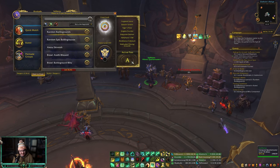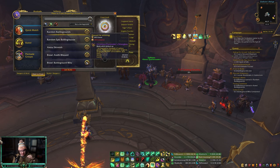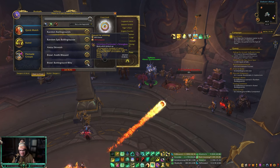If you don't have honor or you're new to PvP, I highly recommend doing the Battleground Blitz. The queue time is really short and you get a ton of honor whether you're a healer or DPS. You also get a decent amount of conquest, but more importantly you get so much honor even if you lose.